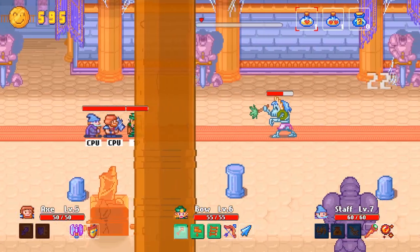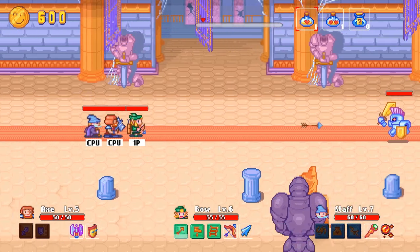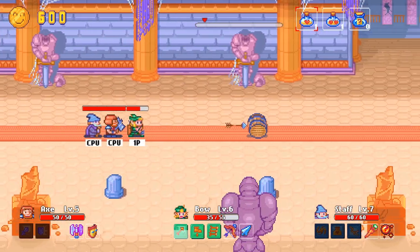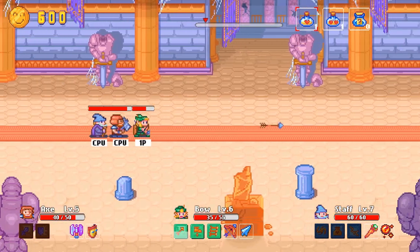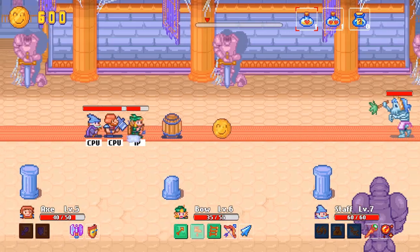He's also able to use his shield to block incoming arrows and other projectiles. And then there's the archer, who has a long-range attack and can also trigger gates and traps. This character can't cut through the barrels and foliage that line the path, but they are able to jump over objects. Together, these two make a great team.